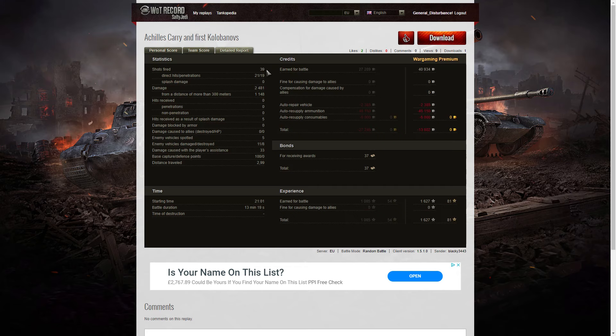He fired 39 rounds in that game, got 21 direct hits, 19 penetrations, damage of 2,481 hit points, of which 1,148 were at more than 300 metres. He actually received 5 hits by way of splash damage from enemy Arties, spotted 5 enemy vehicles, damaged 11 of the enemy, and killed 8 — so there were only 4 enemy tanks he didn't damage.